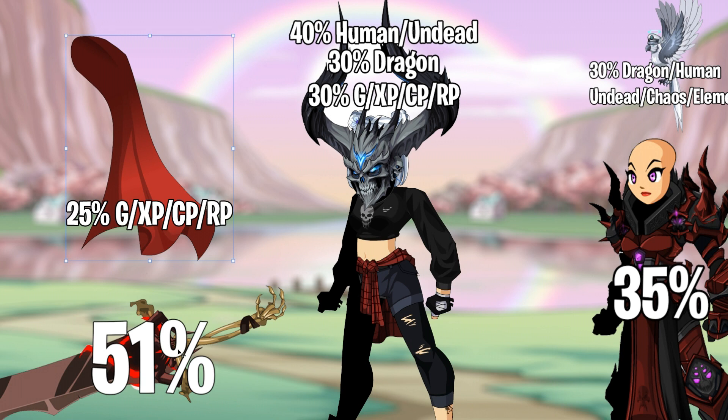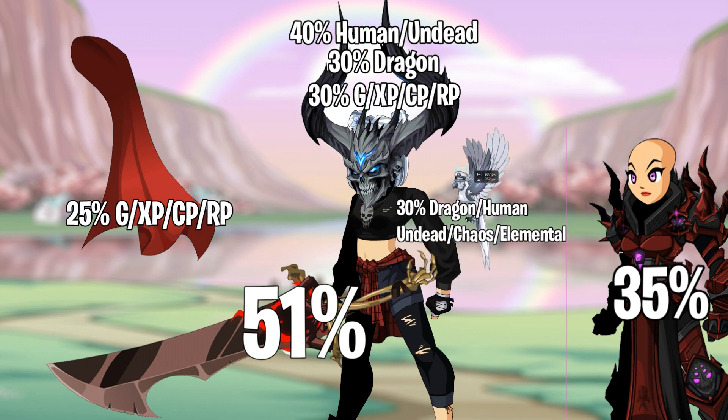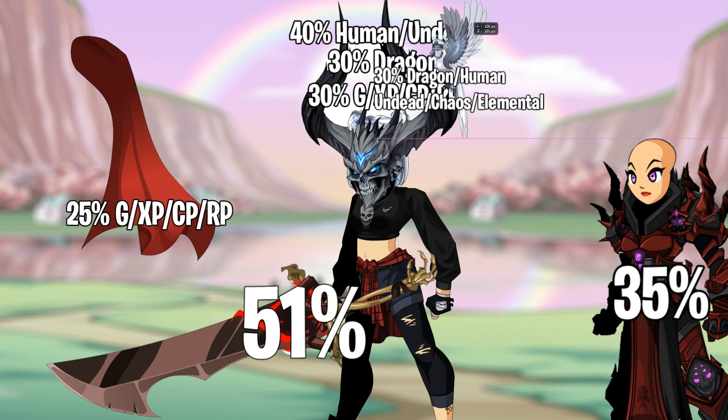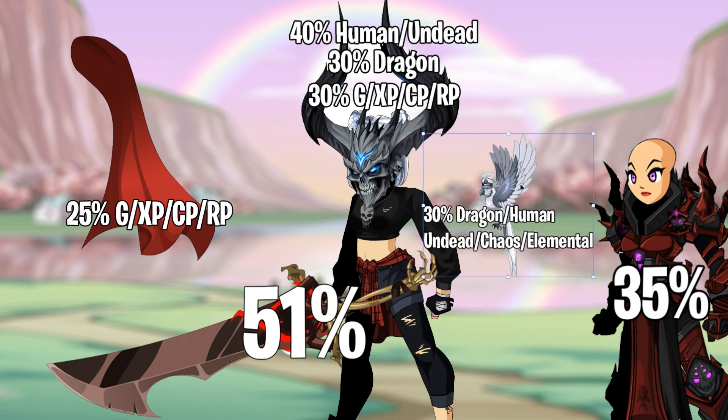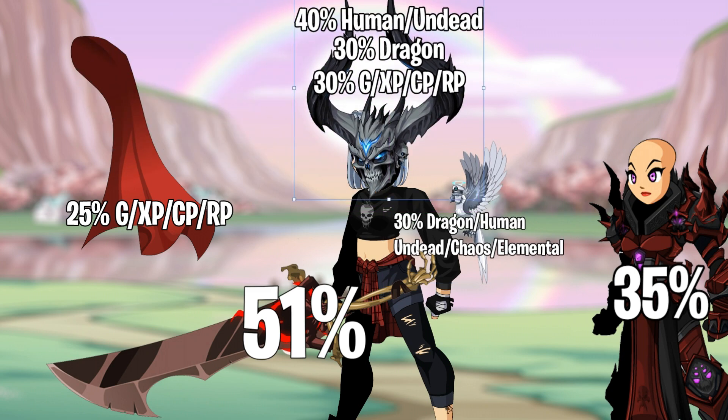What happens if you're wearing Head of the Legion Beast and you equip an SOD, then equip a pet? This pet gives 30% to dragons, humans, undead, chaos, and elemental. You'd gain 30% more to elemental since nothing else affects that. But for undead, dragons, and humans, your 40% would drop to 30% — the pet cancels out the 40% for humans and undead. You would have to take the pet off and put Head of the Legion Beast back on to regain that 40% boost.